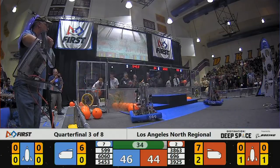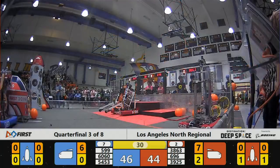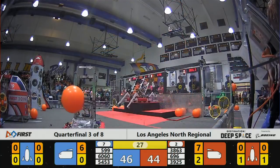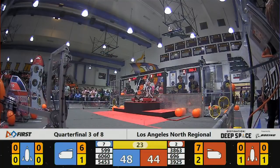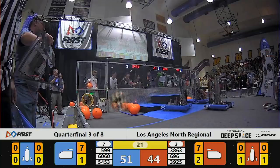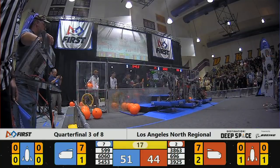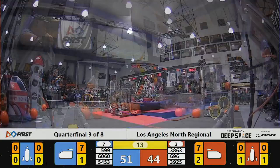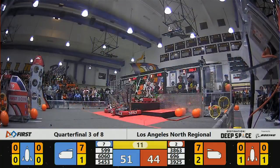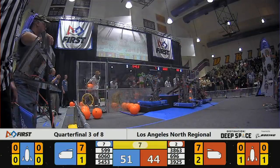Red Comet backs into the Red Alliance's zone. With 30 seconds left, it's time for the endgame. The Robodocs trying to score — they score one more piece of cargo. It looks like they're going to try and get into position, but 696 is already on HAB level 3. With 13 seconds left, all the Robodocs are parked. This is going to be a close match.